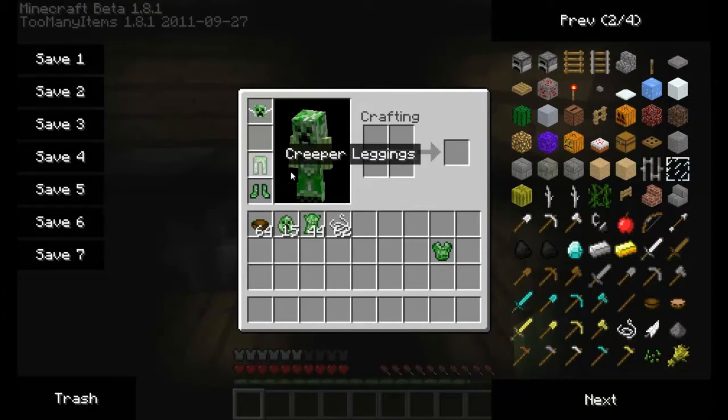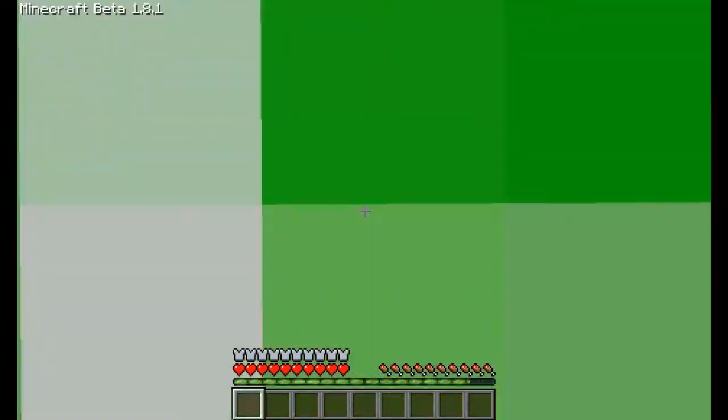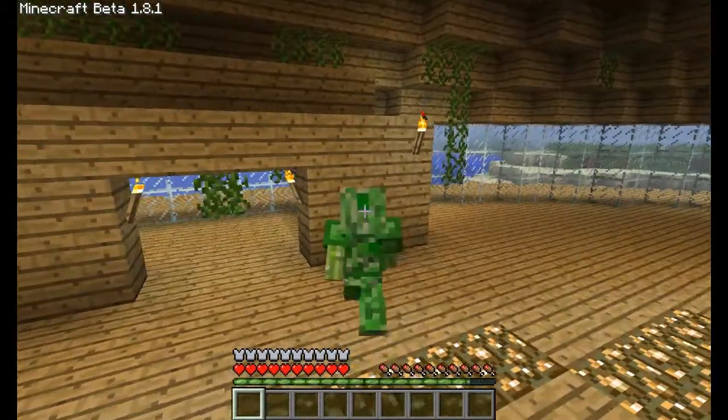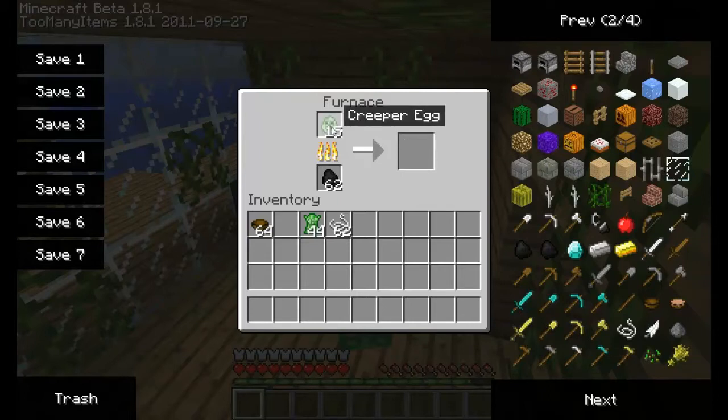This mask gets a bit annoying in first person but looks pretty cool in third person. Another thing you can do is cook these creeper eggs, which is pretty cool.